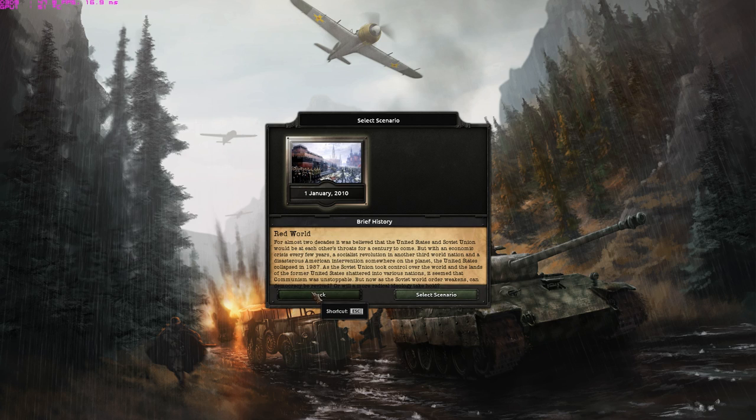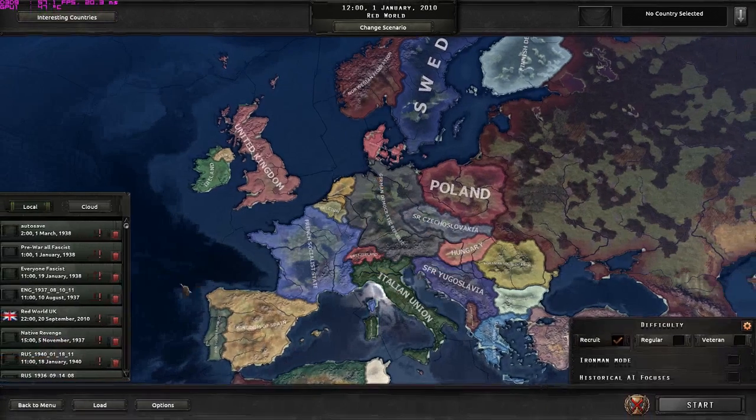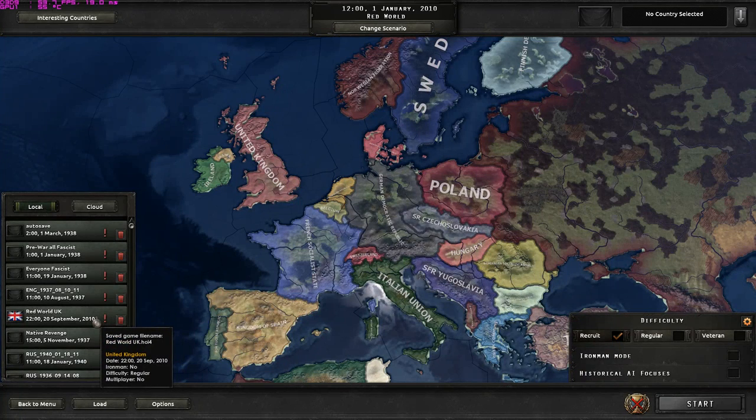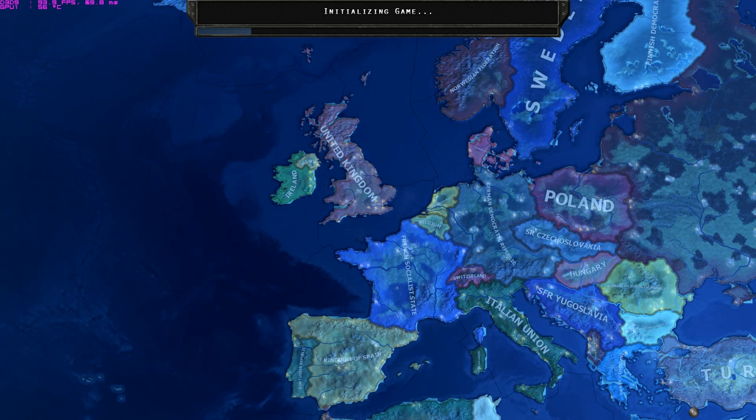We are called the United Kingdom, which makes sense since all of these Scandinavian countries are actually a kingdom. So we would be the United Kingdom of Great Britain, Norway, Denmark, Sweden, and Finland. I converted to Red World Offline so updates don't interfere with our gameplay experience. Let's get into the game, playing as the United Kingdom with a fairly small army and a fairly weak industry. But I intend to change that.